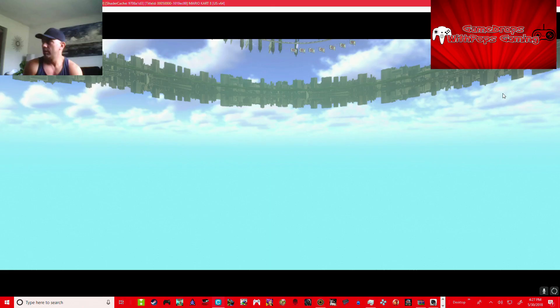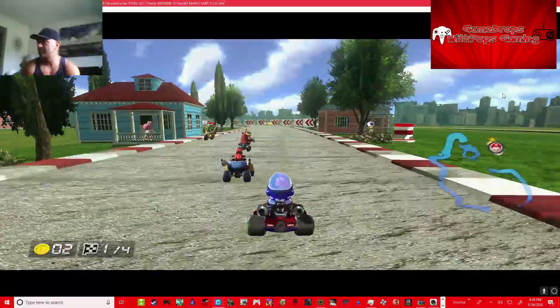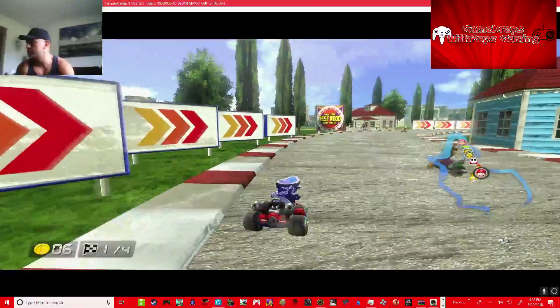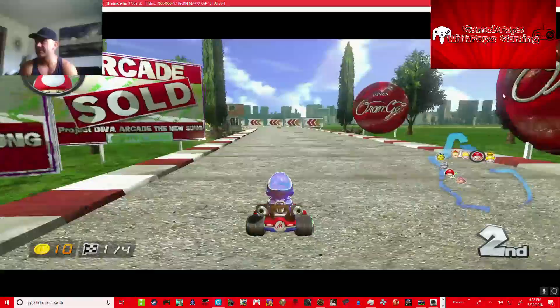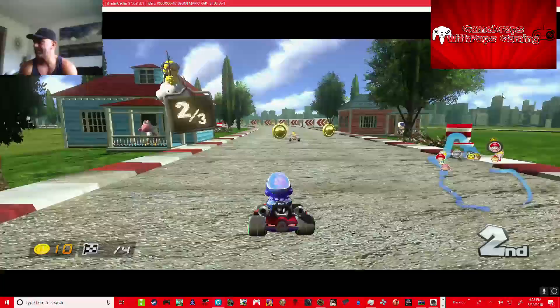All right, here we go. I changed the first track and the last track on this course set. Mario Sunshine — ride like the wind! I didn't want to clip the edge because she pushed me and I would have done a back roll off the edge there. We got four laps of this track. Catch this guy — or who is that, Princess Peach? Catch this lady. There's the first lap, done.